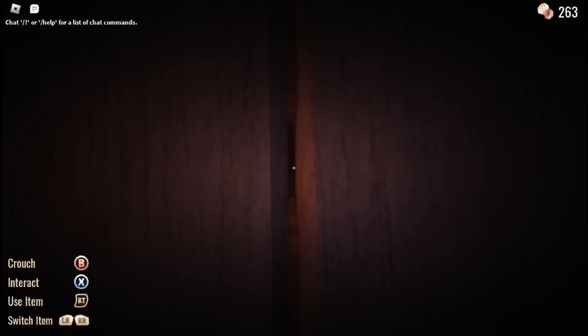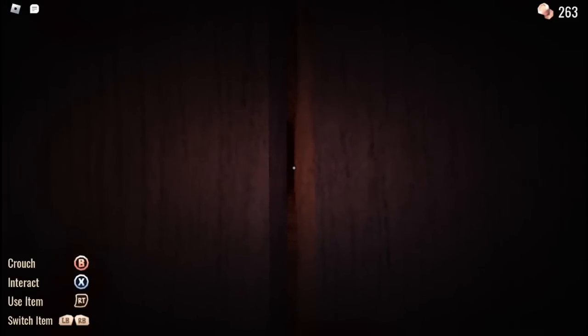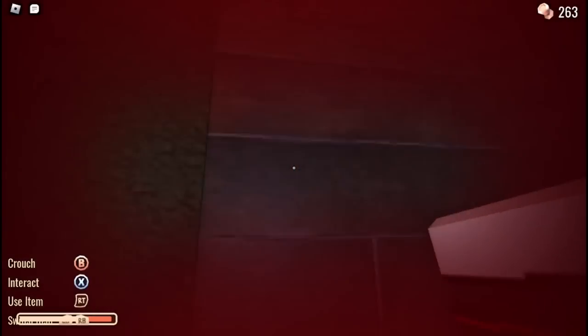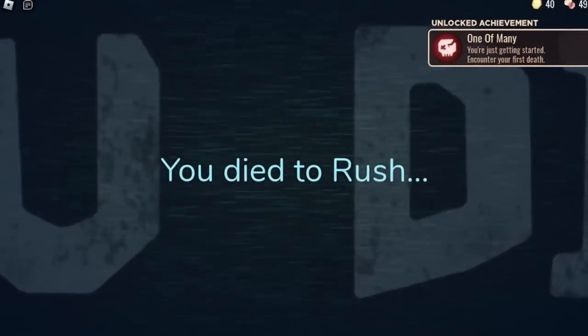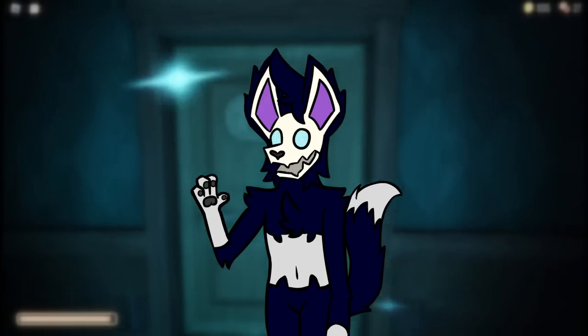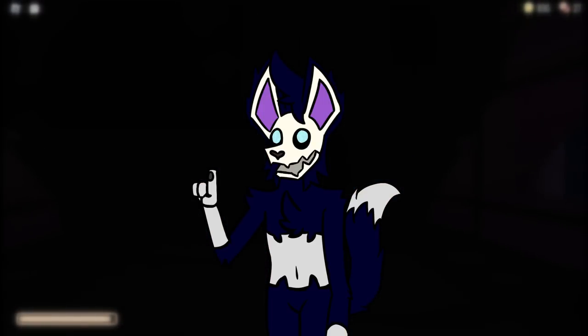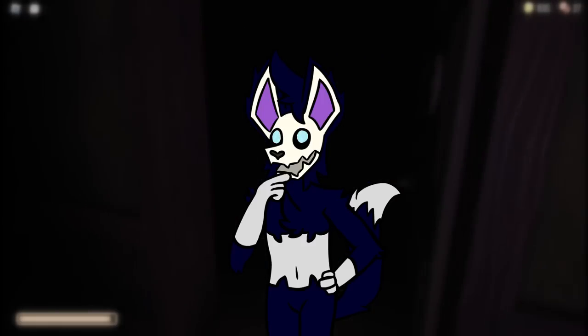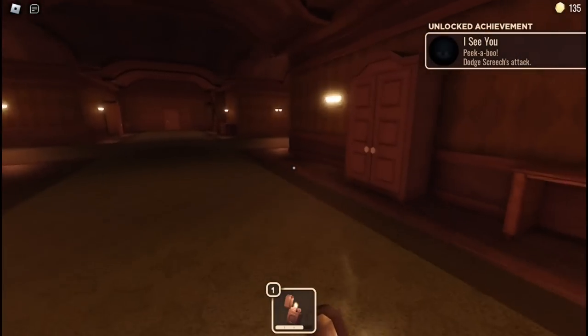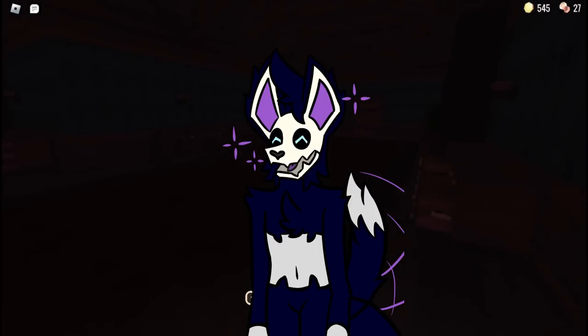Hide is probably the least threatening hostile entity, unless you want to count Timothy. They don't ever make a visual appearance — rather, they'll kick you out of a hiding place if you're in there for too long. Guiding Light is the one and only helpful entity in the game thus far. They aren't able to interact with the world at all, but will give you advice if you die and light the way to key parts of dark rooms, among other things. Before we get to these guys, I want to talk about telegraphing — which just means communicating something to the player. This could be a visual cue, a sound, or both. Doors does a really, really good job of this.